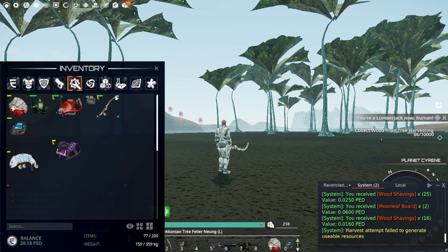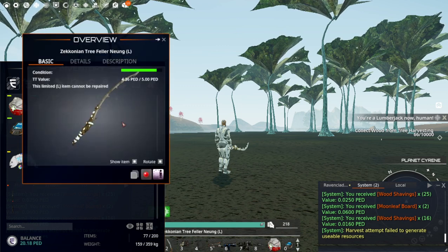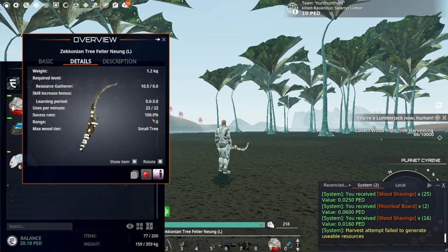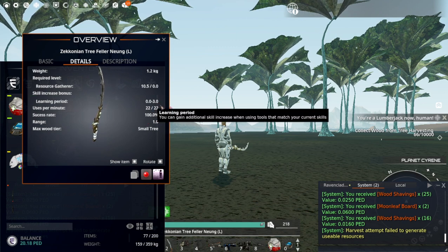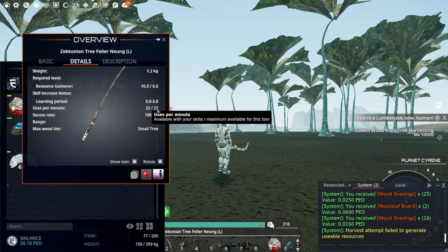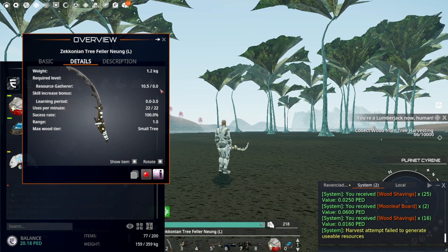Once you hit Resource Gatherer level 6, the success rate goes to 100% and you can cut every tree out here. However, you'll still be sipping on it — meaning it's not fully efficient — until you hit level 10.